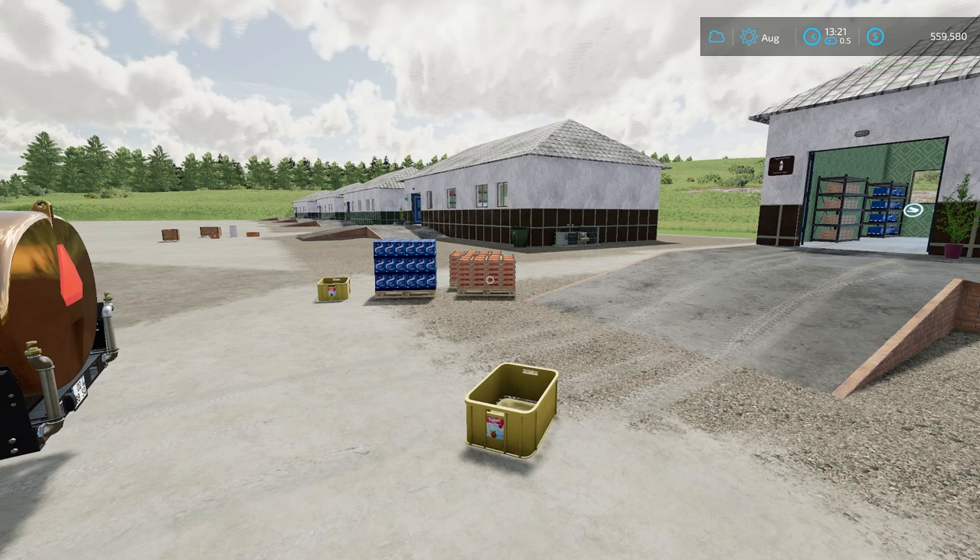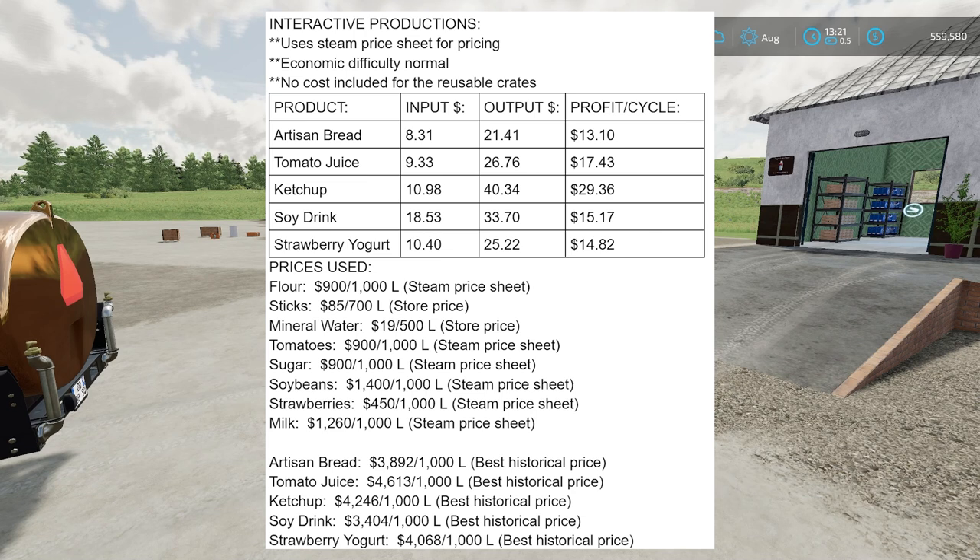Now let's talk profitability. I'll pull up a chart covering all five products. I used the Steam price sheet — linked in the description — for base game product prices on normal economic difficulty. I did not include the one-time cost of reusable crates since that's a one-time fee like the factory itself. Input prices: flour at 900 dollars per thousand liters; tomatoes, sugar, soybeans, strawberries, and milk all from the Steam price sheet; sticks and mineral water from the store price.